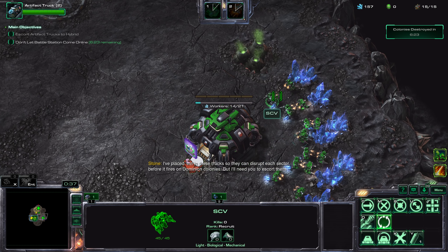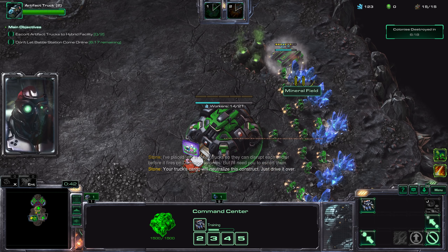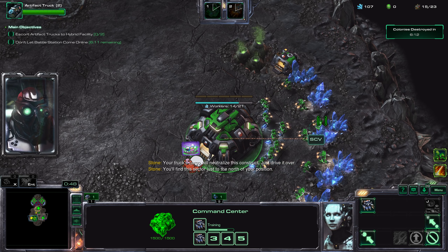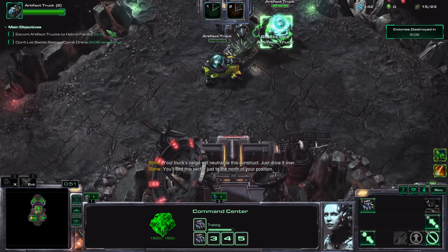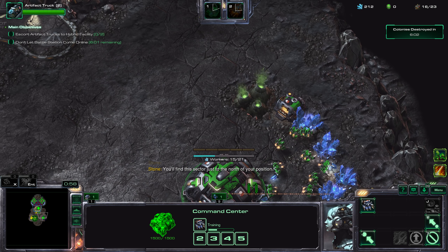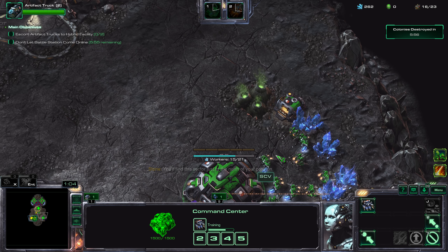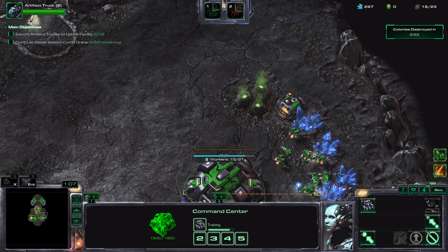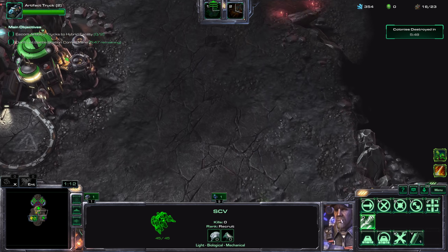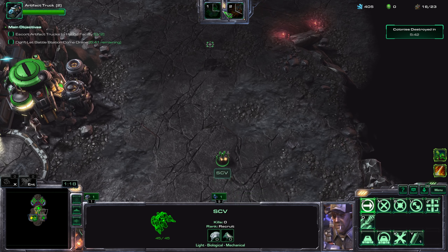So everything costs money: building structures costs money, the command center costs money, canceling commands costs money — everything costs money, which is quite painful. Now, saving up to get a fast command center. There'll need to be tons of scans here because the enemy is Zerg.